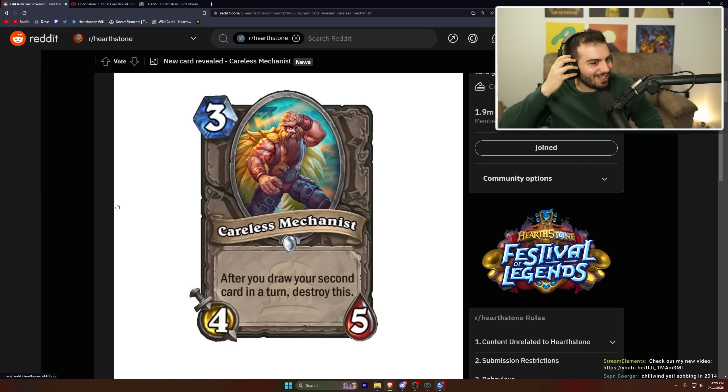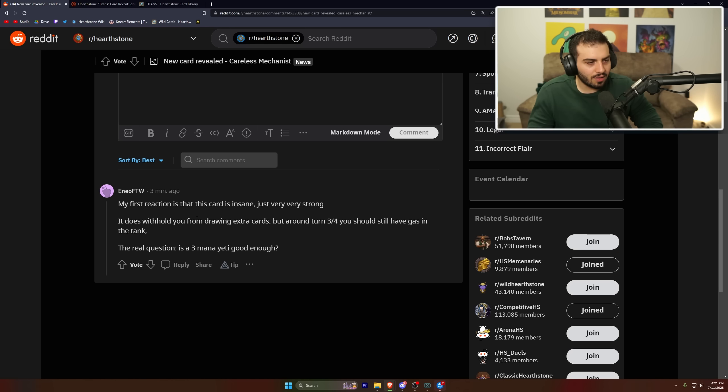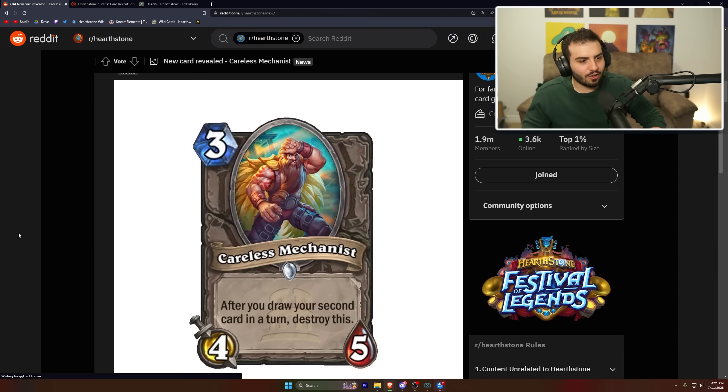Careless Mechanist: three mana, four-five — after you draw your second card in a turn, destroy this. So you play it on turn three as an aggro card and hope it does work before you draw again. It's an insane arena card. In Standard, what deck doesn't draw very often? Maybe mech aggro? It's an interesting requirement. First reaction: insane, very strong — but thinking more on it, it might not be that good.